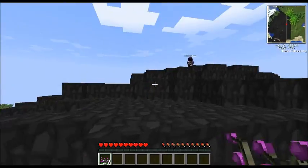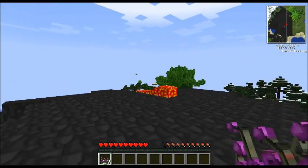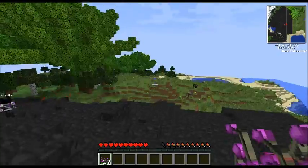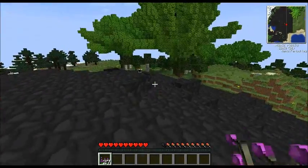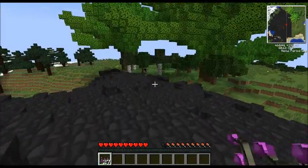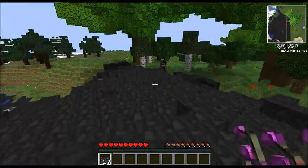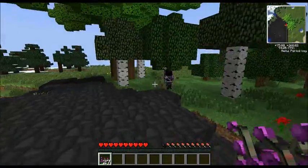You probably want to punch a tree down first. Yeah, that might help. Don't punch the big tree — it's still going to give you sticks. Do you want to make our house in the big tree? Yeah, let's make our house on top of the volcano!